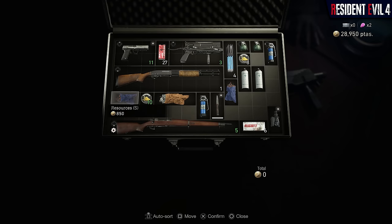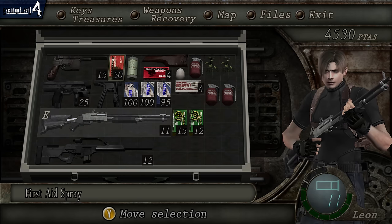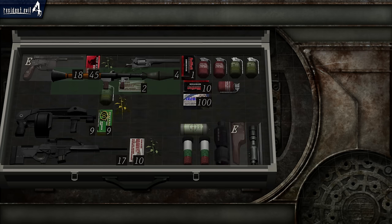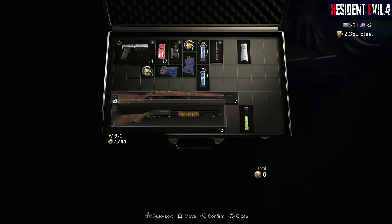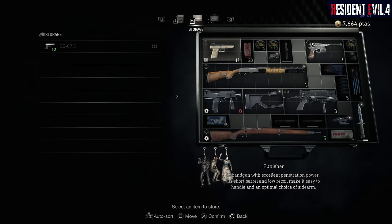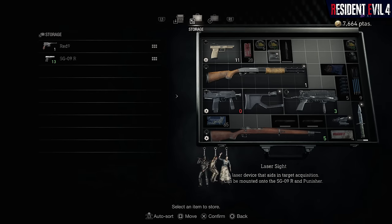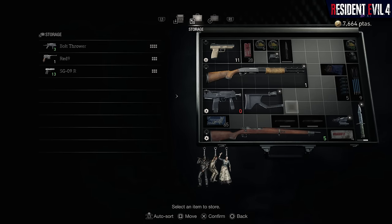Another major change has been made to the game's inventory management system. In the old game, found items are placed in a big briefcase, with each item taking up space on a grid, requiring a lot of time organizing to make room for new items. In the remake, organizing the case can be performed instantly with a handy autosort button. If the player is light on space, they can store weapons at any typewriter save point, though items like ammunition and consumables are not permitted for storage, retaining at least some of the item management from the old game.